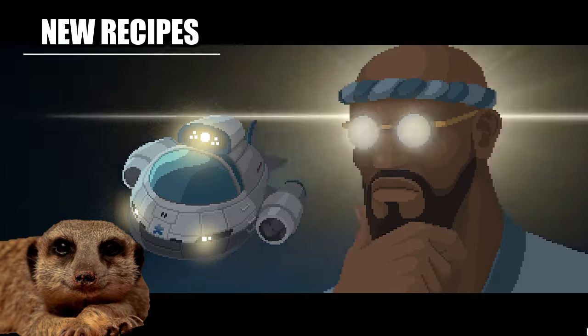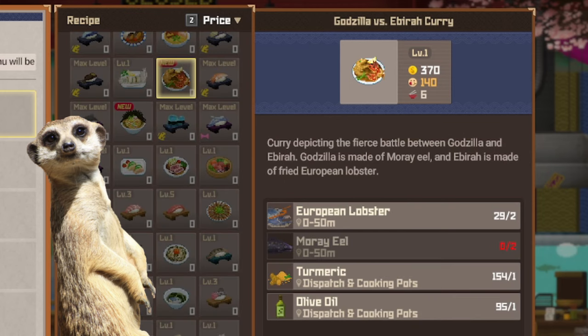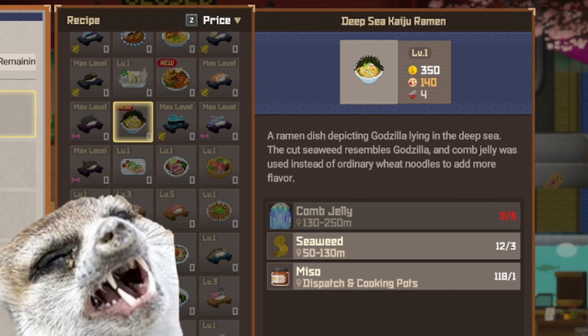Number 3: New recipes. After the kaiju battle, Banshu will be inspired and will unlock three new recipes: the Ebida sashimi, Godzilla vs. Ebida curry, and the deep-sea kaiju ramen. The ingredients for these dishes are fairly easy to get, though each serving of them only sells for about 140 gold each.